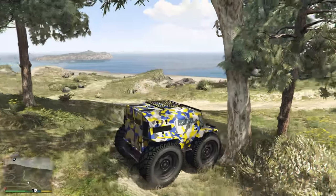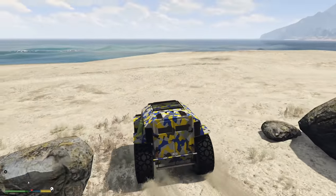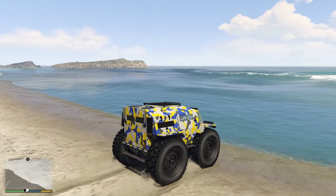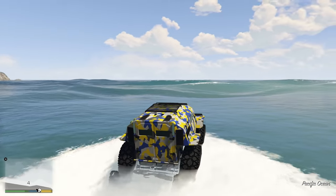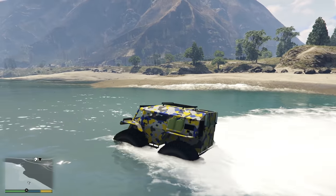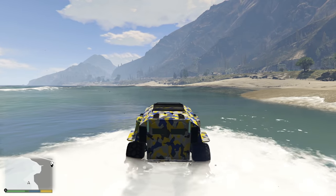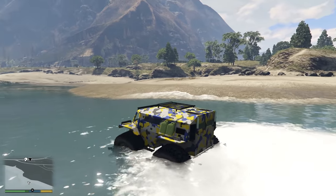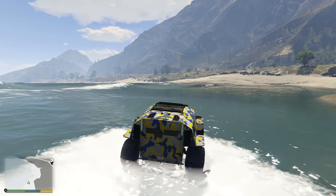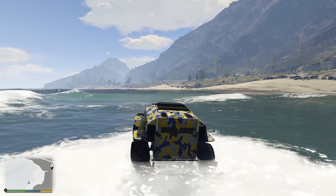A couple of other things about this vehicle: it's actually amphibious. For whatever reason, this vehicle can go in the water. I don't know how it works or what the physics or engineering behind it is, but this vehicle can float and go in the water. It's not super fast on water, but if you're in an emergency or you need a vehicle that floats and is amphibious, the Zaba is now an option for you. This must be based off a real-life vehicle that has the ability to do this.